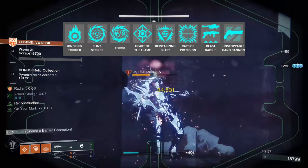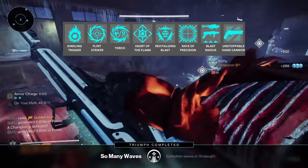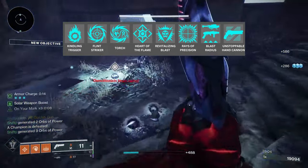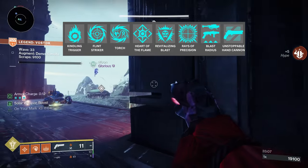Onto the artifact mods — we're running what's on screen now, and these will cover all bases. If you've got Fallen and have Overload Champions, you can also run Overload Rocket Launcher, seeing as you'll be using rockets throughout the whole phases.